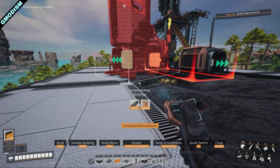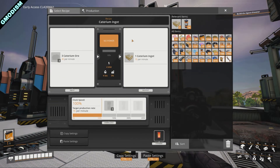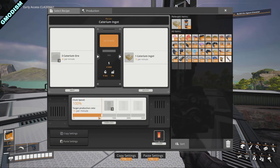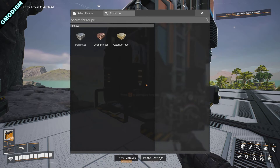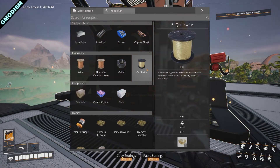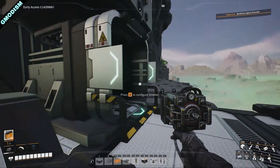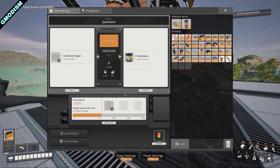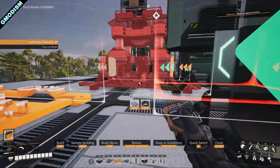Let's place a couple of smelters. We select the caterium ingot recipe — it needs 45 ore per minute to produce 15 caterium ingots per minute. Now we're going to underclock each smelter to produce 12 ingots per minute. We do this because we can then directly hook up constructors to each smelter. Inside the constructor we set quick wire — it requires exactly 12 ingots per minute, and our underclocked smelter produces exactly 12 per minute. Perfectly balanced.